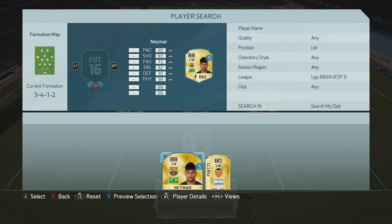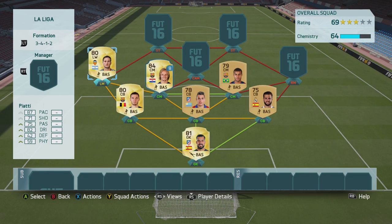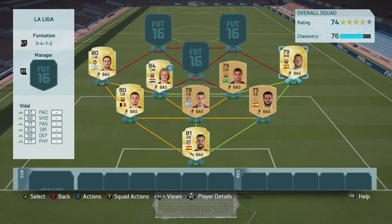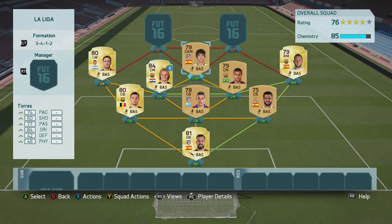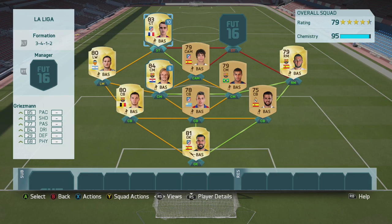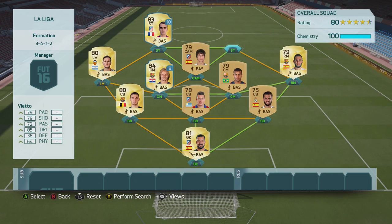On the left mid we've got Piatti — I could have put Neymar there but I never actually thought of that. Then we've got Alex Vidal on the right mid; he transferred this year from Valencia or Malaga — I can't remember — and he used to be a right back. I actually got his man-of-the-match card last year. In CAM we've got Torres — not the famous Torres, a different Torres. And our striker is Griezmann, who's also on loan. He's like 35k otherwise.